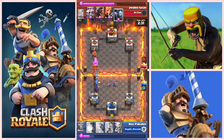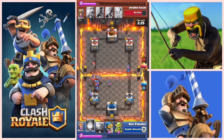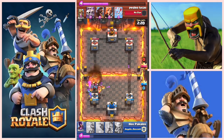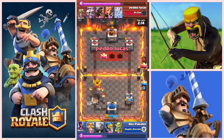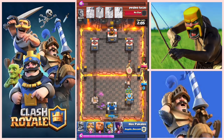As you can see here, I dropped down all my air targeting units — my musketeer, my archers — and one of them actually goes the wrong way. Then he drops a bomber and a minion horde. As you can see, the lava hound is still alive. That was a terrible fireball — I actually missed all his troops. And with less than 40 seconds into the battle, I've lost the tower. So immediately I'm already thinking, okay, level 4 versus level 7, this is not going well.